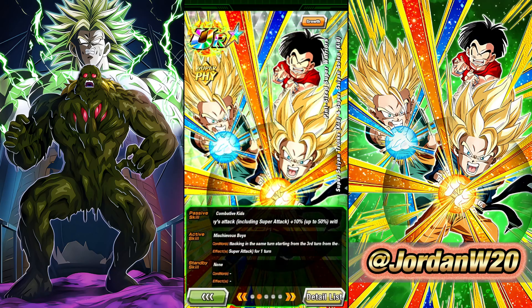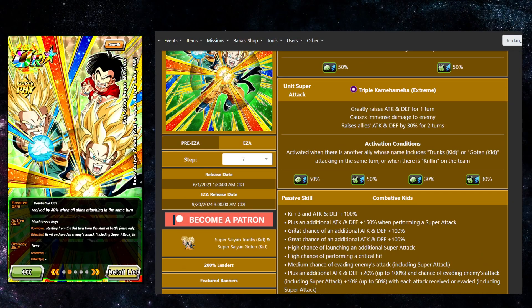Here's the thing with this character: the way they work is they have a bunch of RNG procs in their kit for how much of their passive is activated. They have two separate 70% chances to get an extra 100% attack and defense at the start of turn, and then they get 150% when performing a super attack.